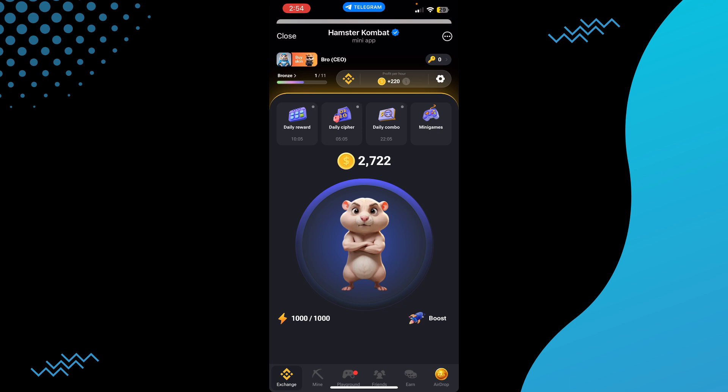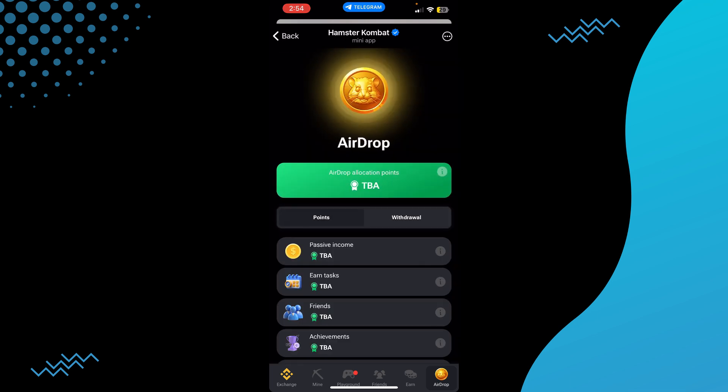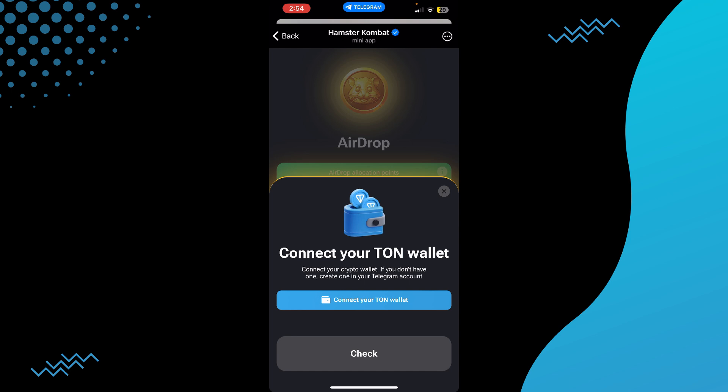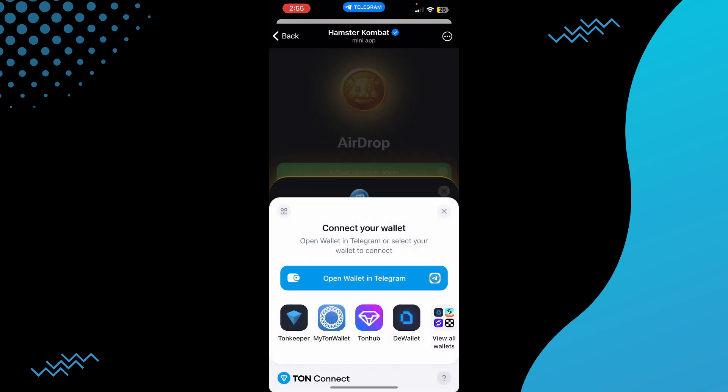In the Hamster Combat game, you have to make sure you are withdrawing money to the right place. For that, tap on the airdrop section, then tap on withdrawal, and then tap on connect your TON wallet. Select whichever TON wallet you want.